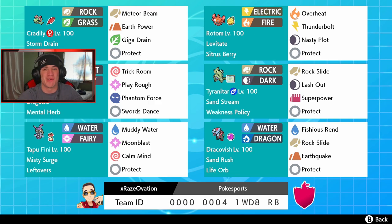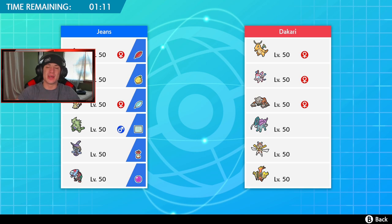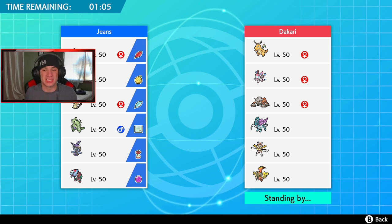If you want to try out this team yourself, the rental code is at the bottom of the screen. Let's hop on that ranked doubles ladder and try to get some wins. First battle coming at you — this guy's got a pretty scary looking team with Dragonite, Sylveon, Heatran, Suicune, Kartana, and Tapu Koko. I definitely want to bring the sandstorm boys with Sand Rush Dracofish and T-tar.